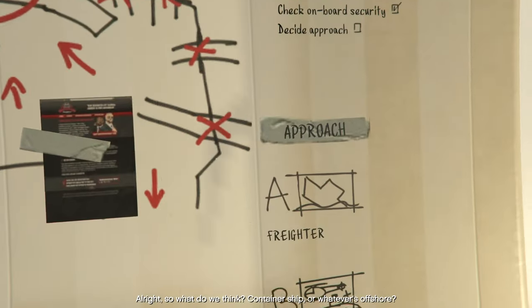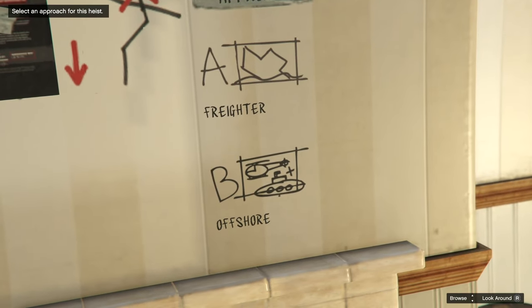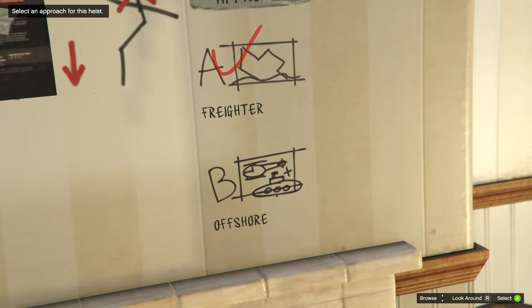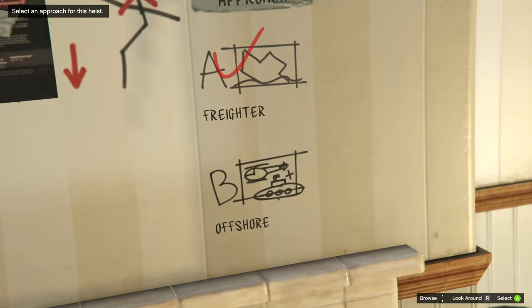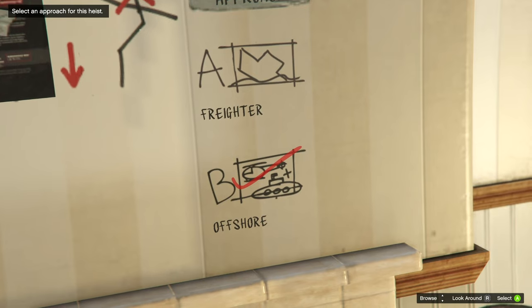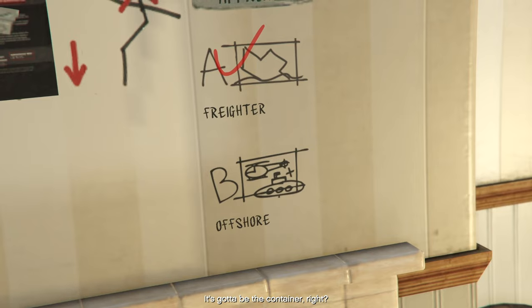I would suggest you to choose the offshore one, because if you choose the freighter one, you will have to complete all the flight missions for Michael. If you choose the freighter one, you will be awarded with the Cargo Bob. If you're fine with completing all the flight missions by Michael, then you can go ahead and choose the freighter mission and you will be rewarded with the Cargo Bob. It's completely up to you because you won't be rewarded with any money after this heist at all.